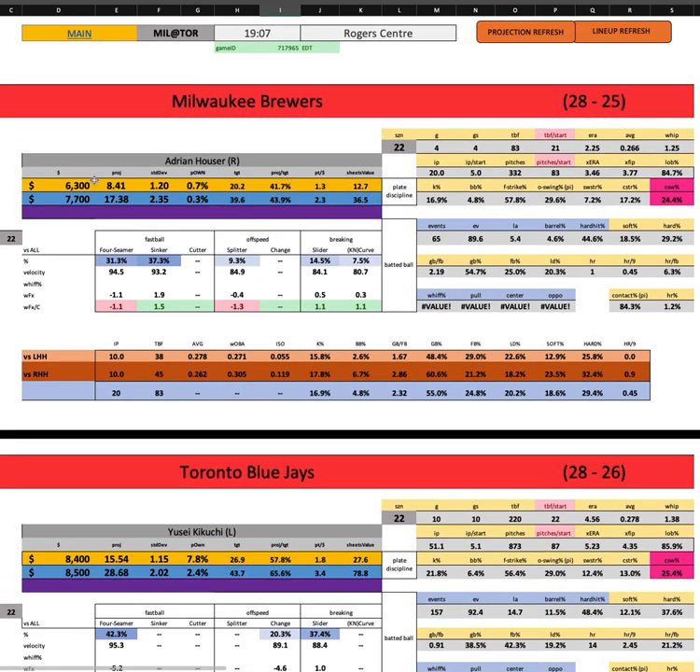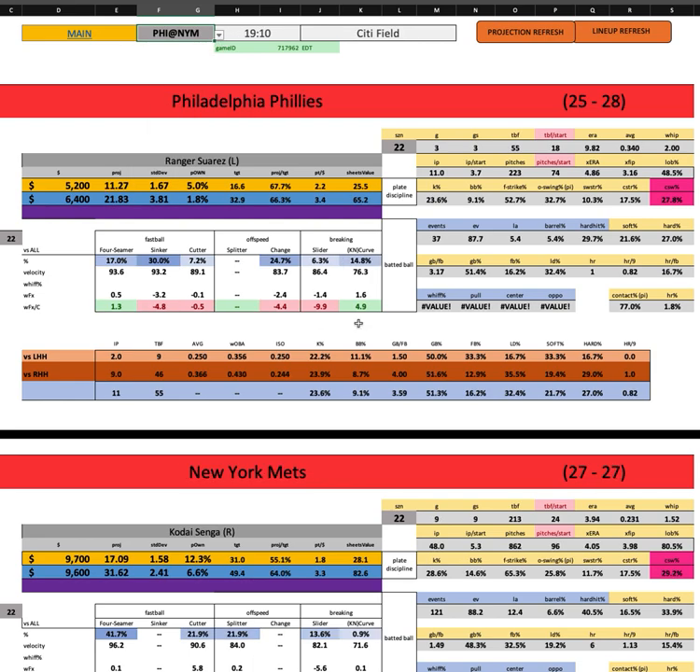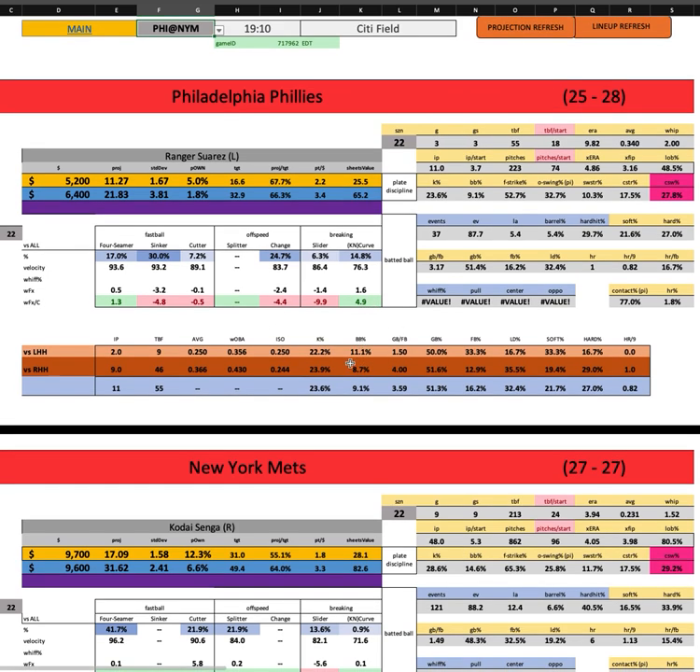I think it's a very intriguing tournament game here, and you could probably get off of some Toronto given Hauser's very high ground ball rate and get to maybe a couple of Brewers pieces. You don't want to full stack the Brewers necessarily because they're terrible, but a couple pieces — Owen Miller, Willie Contreras — they're very playable.